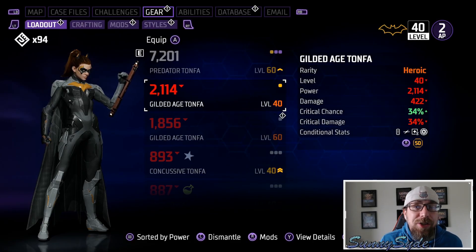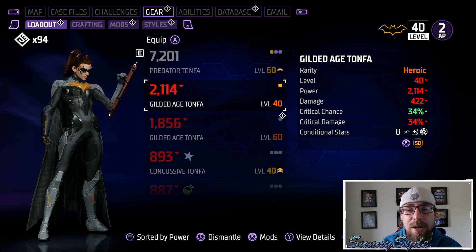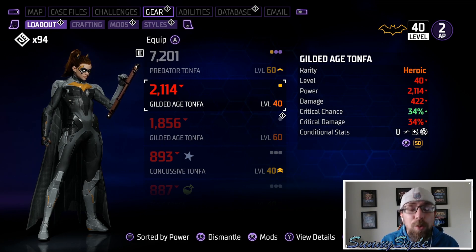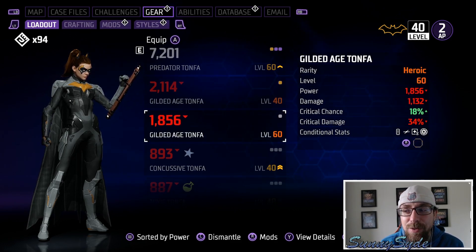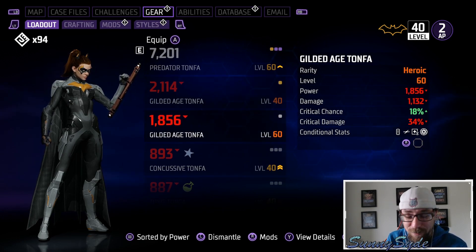This is actually really interesting. A while ago we did a video on the Gilded Age Tonfas — you acquire these via the Gilded City comic book, issue number three. Initially they dropped to us at level 40. Renee Montoya just gave out a heroic item and looking in my loadouts, the heroic item we got was the Gilded Age Tonfas at level 60. I'm curious if other people who didn't put in the code also get the Gilded Age Tonfas at level 60. It looks like they fixed that aspect, which is nice.